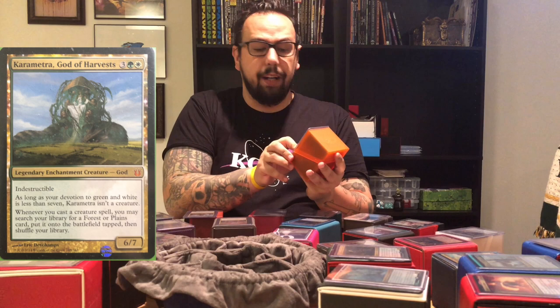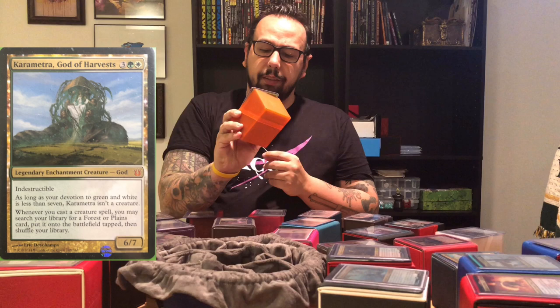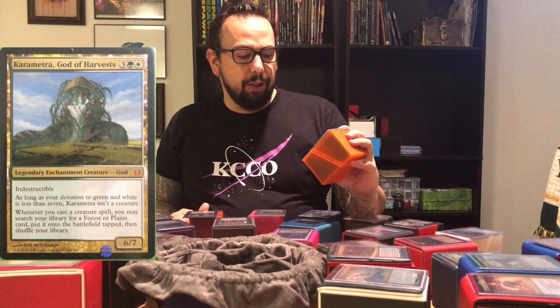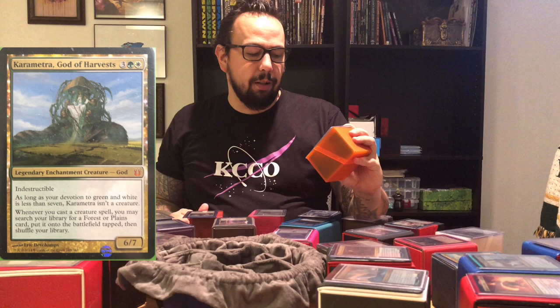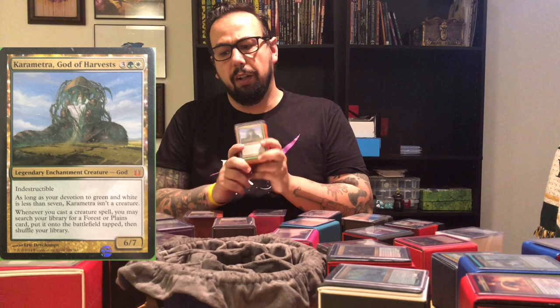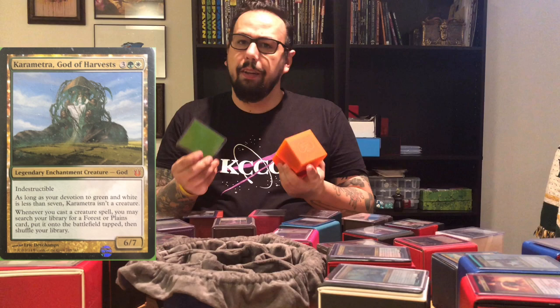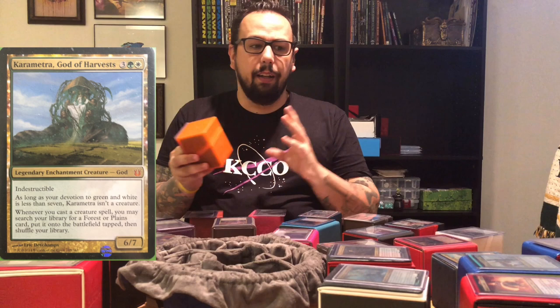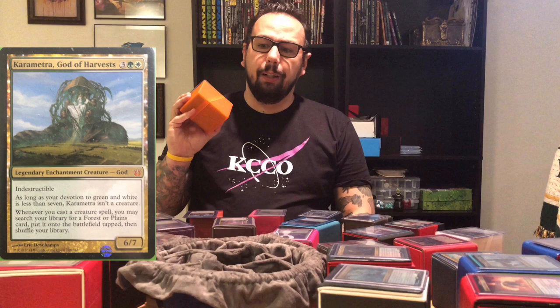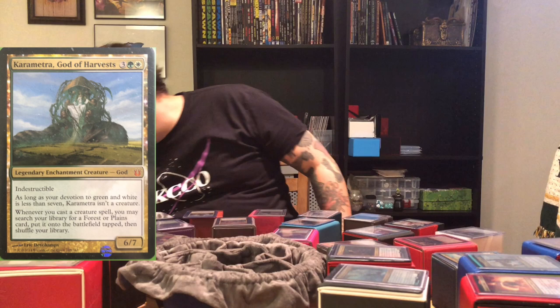Number five is going to be Kametra, the Goddess of Harvest. It's a Legendary Enchantment Creature God — a 6/7 indestructible for three and Selesnya. As long as your devotion to green and white is less than seven, it is not a creature. Whenever you cast a creature spell, you may search your library for a forest or plains card, put it onto the battlefield tapped, then shuffle your library. I basically stole this idea — I believe Melissa Del Toro played a similar version on Game Nights — and I absolutely loved the idea, so I built it as an enchantments deck with fun enchantment shenanigans, a couple of engines for card draw and creature creation. It gets really big, really fast. It's a pretty fun deck to play.